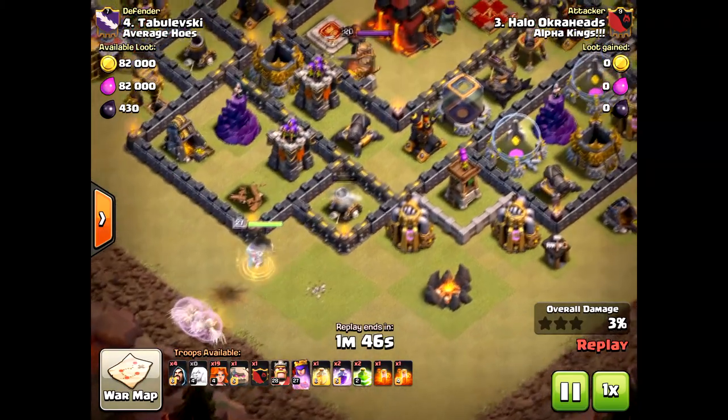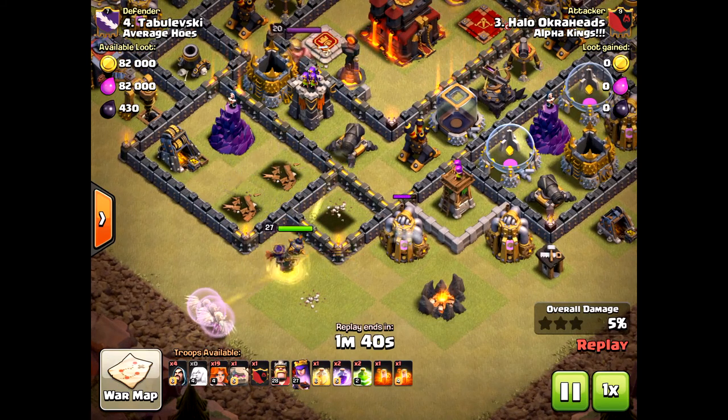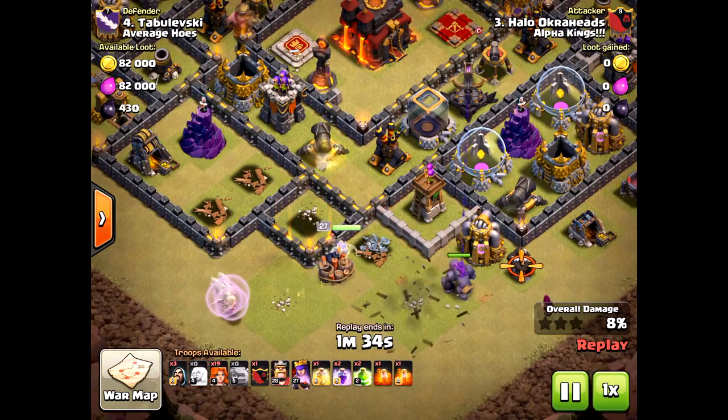We're bringing in two jump spells, two rage, one heal, and two poison. The poison could be debatable, but we're bringing it regardless. Actually, haste spells — I'm going to do a video on haste spells, they're super good with valkyries.